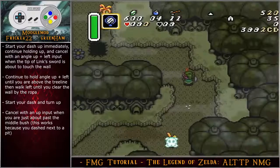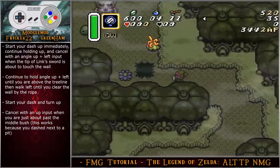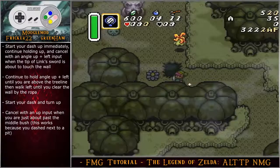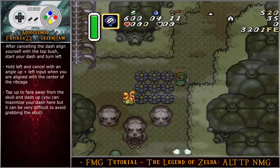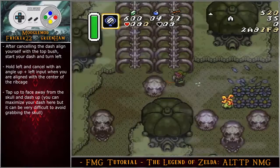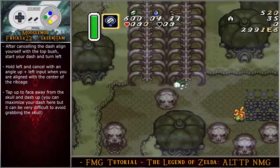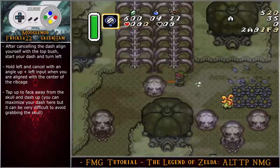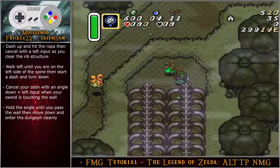Start your dash up immediately, continue holding up, and cancel with an angle up-left input when the tip of Link's sword is about to touch the wall. Continue to hold angle up-left until above the tree line, then walk left until you clear the wall by the rope up. Start your dash, turn up, cancel with an up input when just about to pass the middle bush — this works because you dashed next to a pit. After canceling, align with the top bush, start your dash, turn left, hold left, and cancel with an angle up-left input when aligned with the center of the rib cage. Tap up to face away from the skull, then dash up — you can maximize your dash here but it's difficult to avoid grabbing the skull on the left.